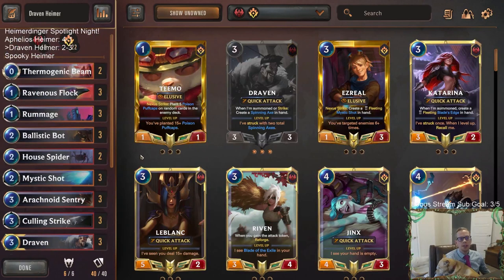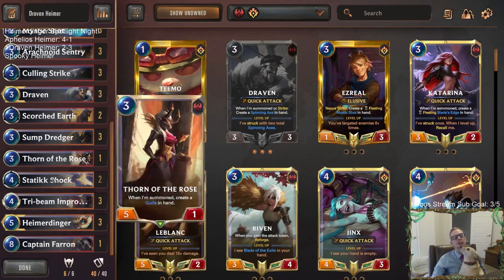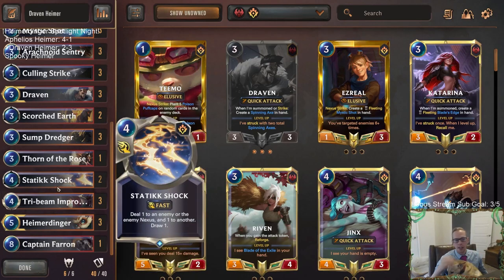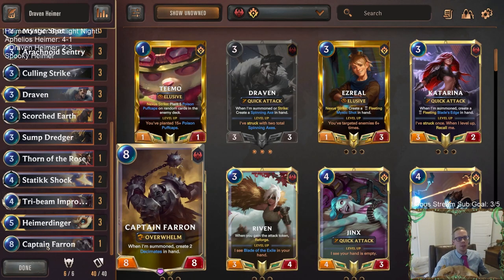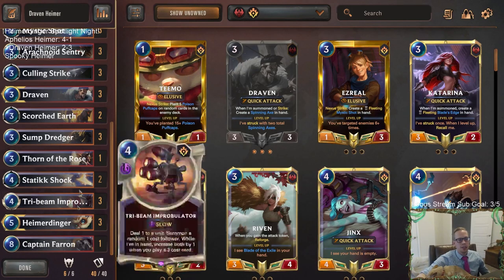Alright, so there we go — that's Draven Heimer. Those of you watching later on YouTube, hit that like button and leave those comments. Let me know what you think of this as a viable Heimerdinger deck. I think we made some good improvements: adding Static Shock and Captain Farron could have really helped with some of those losses. The 2-3 record could have definitely been a 3-2 if we win that Targon matchup, which was definitely winnable.